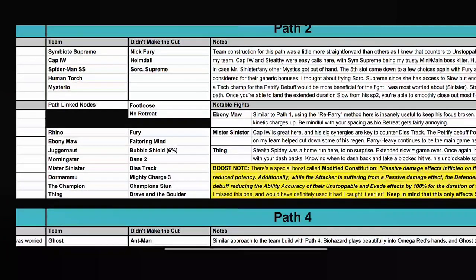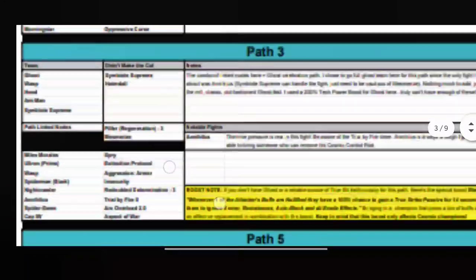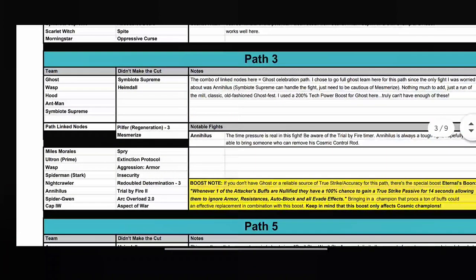Morningstar and Mr. Sinister — Sinister's Strtrack node means you should have 3+ debuffs on the opponent. Void is really good for it; Captain America with synergies can put Armor Break on and the Petrified debuff will help reduce Sinister's healing. Then Mamu with Mighty Charge — re-parry. Champion with Stunned and Thing with Brave and Bold: Thing with No Retreat is a difficult fight, but the local node itself isn't a big deal. Play it carefully.